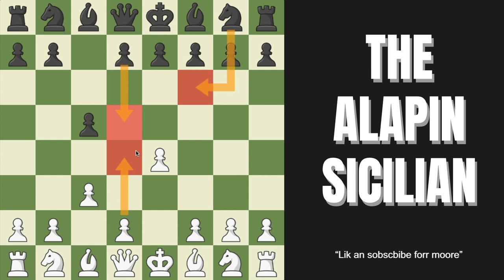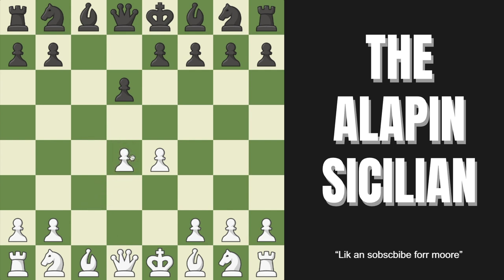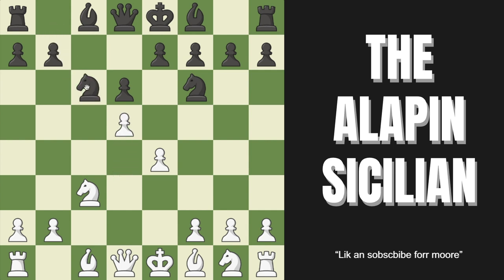But what if they play something else, like pawn to D6? Our plan is simple: we're going to go pawn to D4, striking in the center. After the capture, we take back, and we simply develop all of our pieces. Black will likely play knight to F6, we play knight to C3. If they play knight to C6, strike in the center with D5, then play pawn to F4 — we have a complete domination of space in the center.